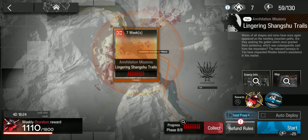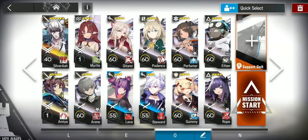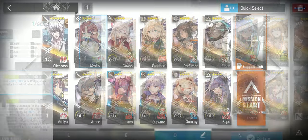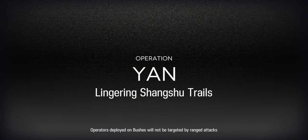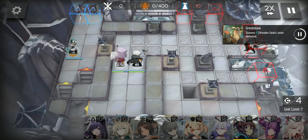Hello everyone, welcome to the 14th Annihilation Lingering Shang Shu Trials. In this video, we need Silver Ash E2 S3 M3. Your best vanguard, Silver Ash facing up, Ethan facing down.